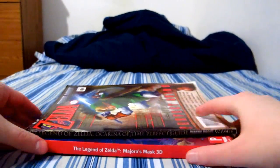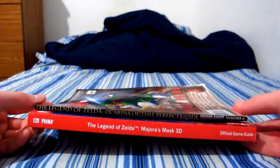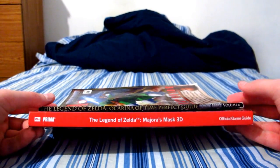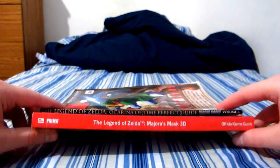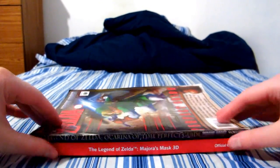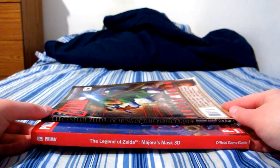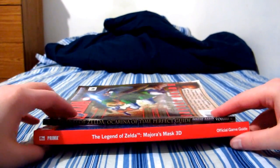Maybe the Majora's Mask 3D guide is just more detailed. I'm just stunned — I don't know what else to say! It just seems so disproportionately bigger, unexpectedly. But I think this guide just has more detail than the other one, because Ocarina of Time has more dungeons, and Majora's Mask 3D has more side quests, so there's probably more writing to go through despite the same amount of gameplay.